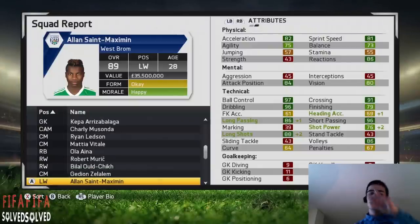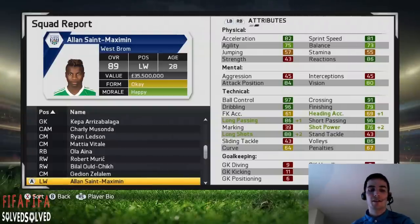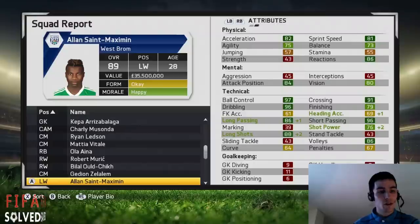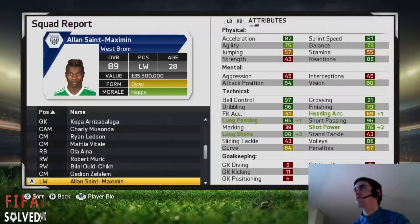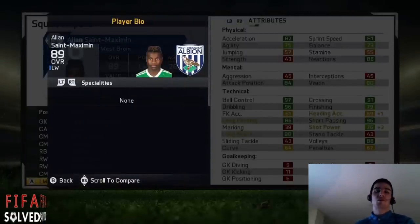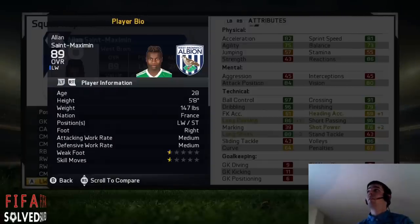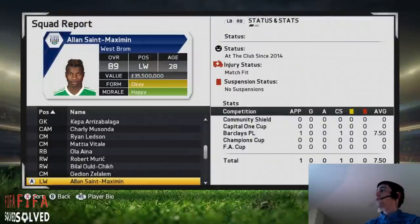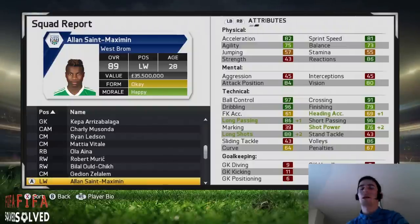Alain Saint-Maximin — he goes up to 90 at the end of the season. You can get him from Saint-Etienne in the French league. He starts at 63 and goes up to 89 — we'll call it 89 — that's 26 times. The remarkable thing is that even when he gets to 90, he has no specialties. He gets up to 90 and has no specialties — that's insane. He's the highest-rated player I've ever had that hasn't got a specialty.